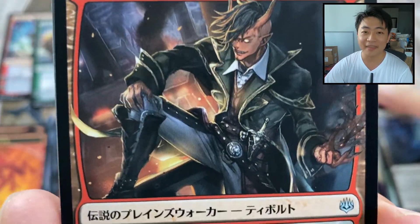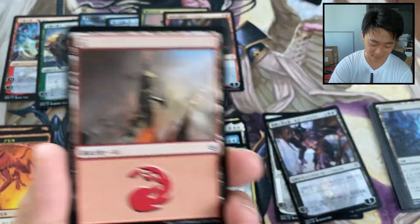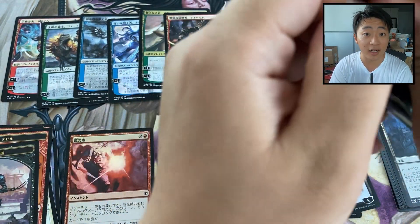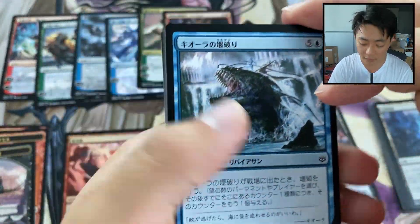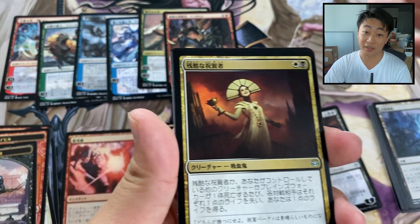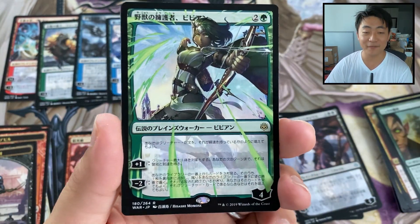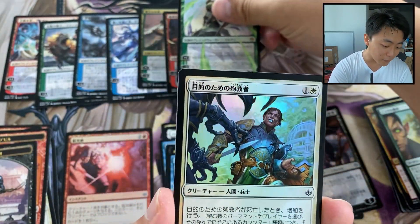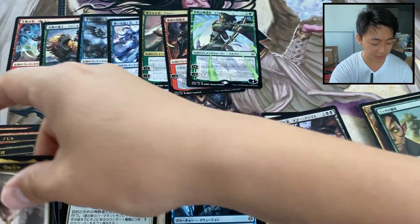We got a little Tibbalt here — someone said on stream last Friday, 'What a dapper Tibbalt,' and I like it; he's pretty dapper. And a Spark Double — that's a great hit. One of the rares that does have value. It's one of the only ways to clone a planeswalker, one of the only ways to get around the legendary rule, and it's in standard and pioneer. So with cards like Golos, Doom of Depths, it has a lot of potential. A card needs to be a multi-format all-star to really make it. Speculate with caution. Oh, another rare planeswalker — Vivien! This box has been swell. We already got three rare planeswalkers.